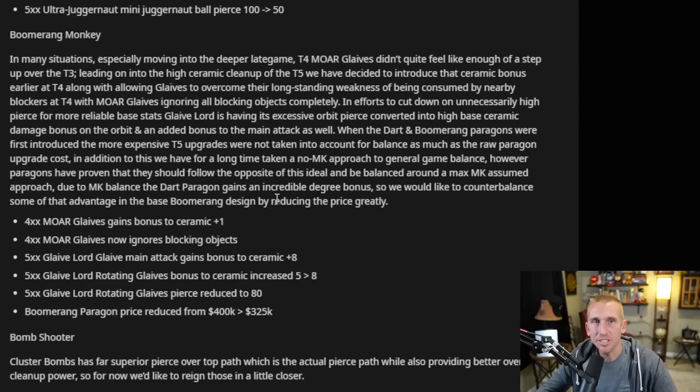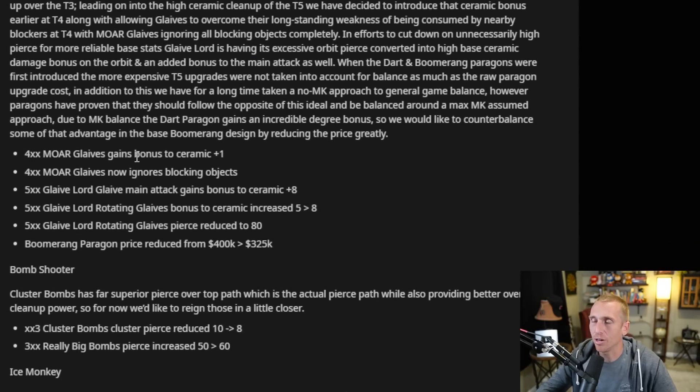The 4-0-0 more glaives on our Boomerang Monkey now ignores blocking objects — to me that means it can go through walls. So if you play it on Another Brick you can just shoot it through the wall, and if that's the case, that's going to be a great tower. But then oddly they reduced the pierce on the Glaive Lord to 80 — it was like darn near unlimited before. Then the Boomerang Paragon price is reduced from 400 to 325. It sounds like it's cheaper than the Apex Plasmaster at around 350, so that's awesome. It gives us something else to try instead of rushing straight for that Apex.